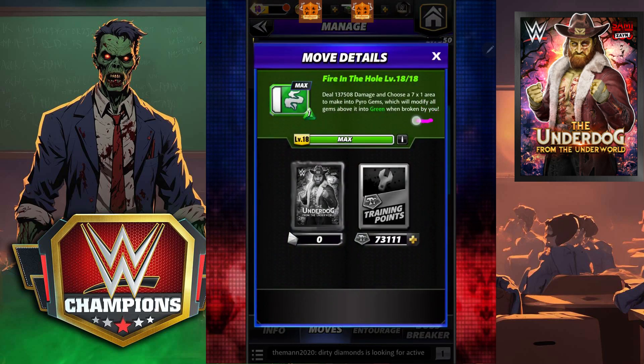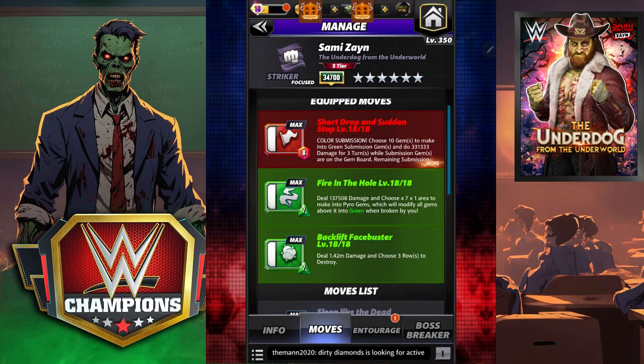We're also going to put in Fire in the Hole — choose a seven by one to make into pyros, it's going to modify all of them into green above. Last but not least, the Back Lift Face Buster: 1.42 million. As the beautiful Davy D would say, that is beefy. With a Chic Plate — which I don't have — you can actually do a lot more damage, so keep that in mind.